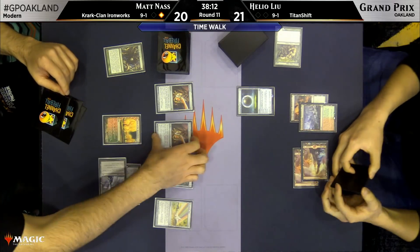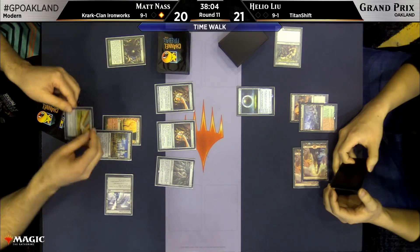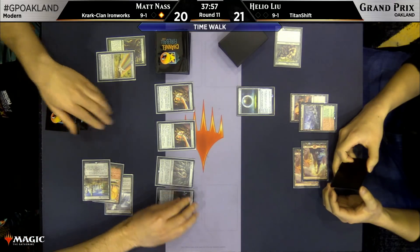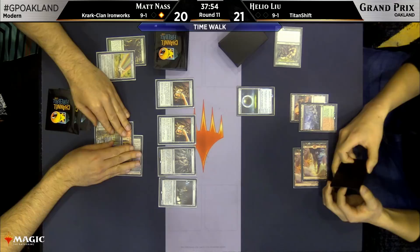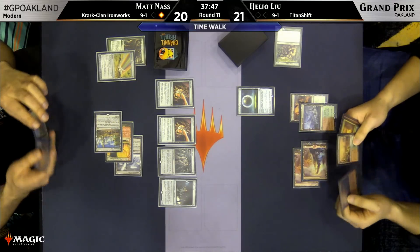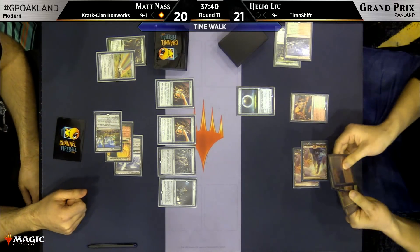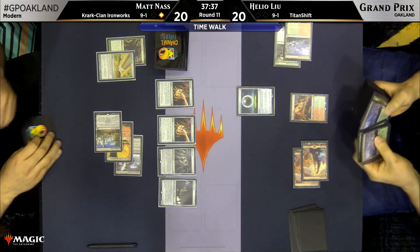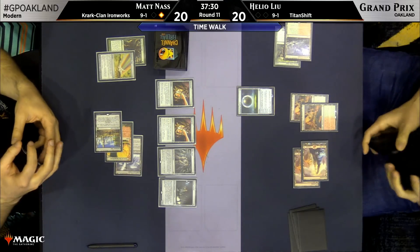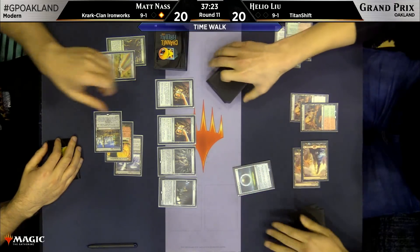The deck can also use Through the Breach to attack with Primeval Titan and deal sometimes 18 or more damage in one go. Would you say KCI achieves its combo more often and more quickly than Titan Shift? Yes, Ironworks is definitely faster. The Titan Shift deck is usually looking at turn four with decent consistency, but Ironworks is turn four or sometimes turn three. Plus, with Titan Shift, sometimes when you're comboing you don't win immediately — a lot of times it'll just be a Titan and say go, which is good enough against fair decks but not necessarily good enough to win a combo mirror.